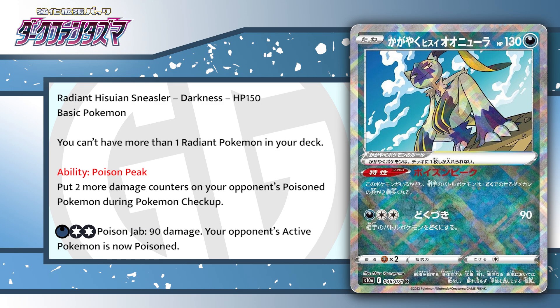Next is Radiant Hisuian Sneasler — you can only have one in your deck. Its ability, Poison Peak, puts two more damage counters on your opponent's Poisoned Pokémon during their checkup. This combos well with the Electrode deck, but I think it's a strong card in general that could slot into other decks too. Plus-two Poison damage has always been good when accessible on a Basic — we've seen it before on Virbank City Gym paired with Hypnotoxic Laser. We don't have efficient poisoning right now, but if that changes, the Sneasler could definitely be good.